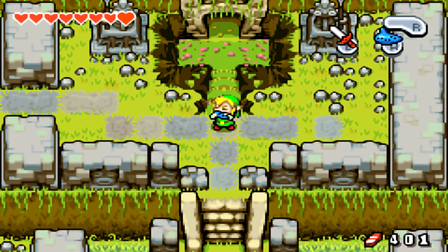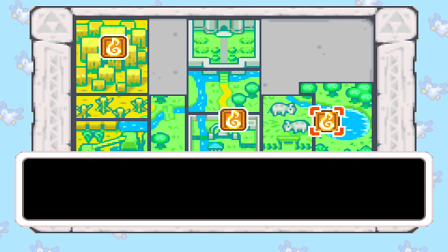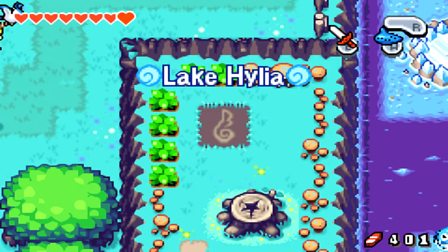So we're going to go ahead and use that. It plays a wonderful melody for us, and we can now fly all over Hyrule — well, not completely all over, but you guys get the gist. We're going to go over here to the right, which is actually Lake Hylia.